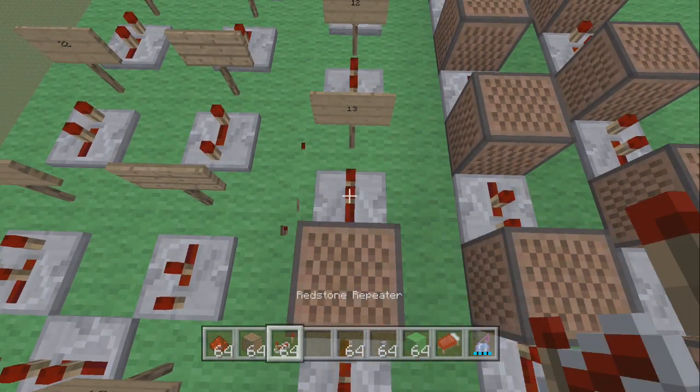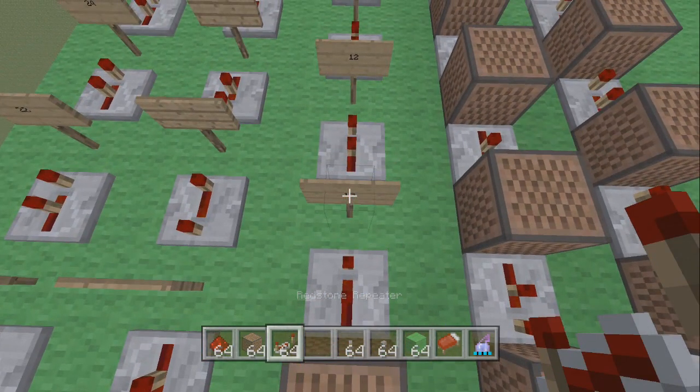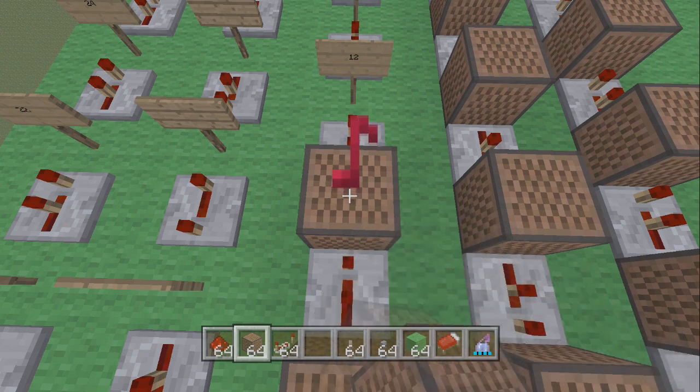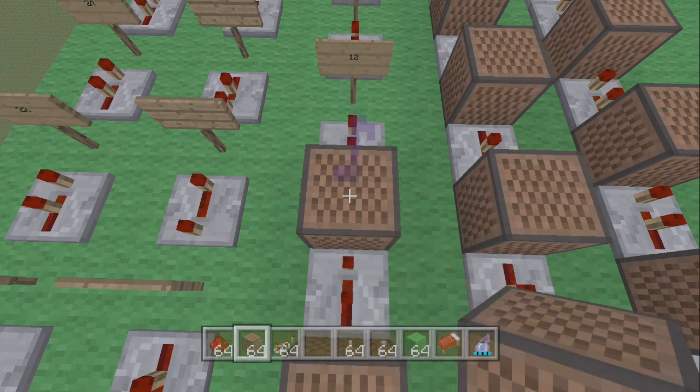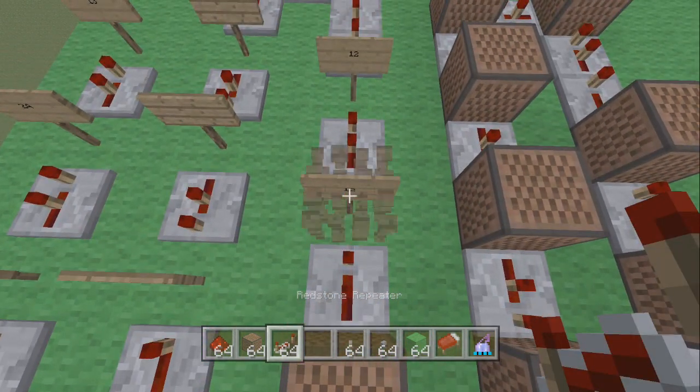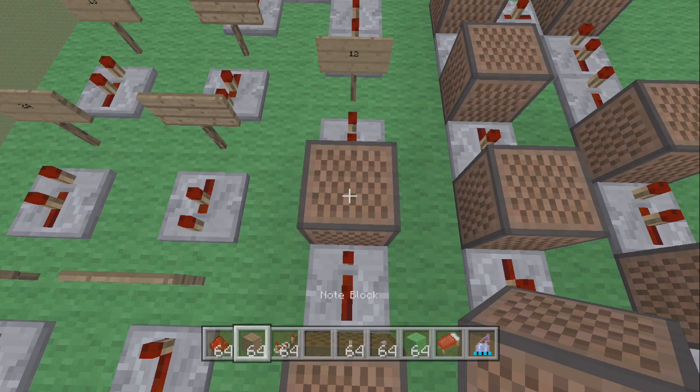Place another redstone repeater and click it once. Place another note block and this one is 13 — count up to 13. Place a redstone repeater, click it once. Place another note block and this one is 12 — count up to 12.